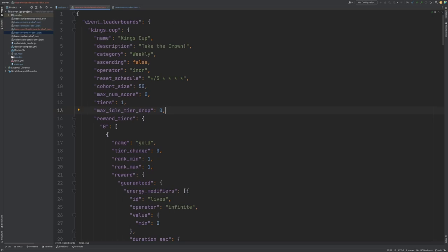At the top we have our top level property event leaderboards, and within this we define our individual event leaderboards. You can see I have a King's Cup event leaderboard defined here. It has a name, a description, and we specify a category which can allow us to filter it when we're searching for event leaderboards in our code.